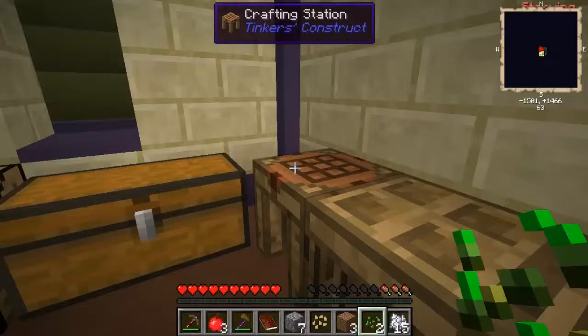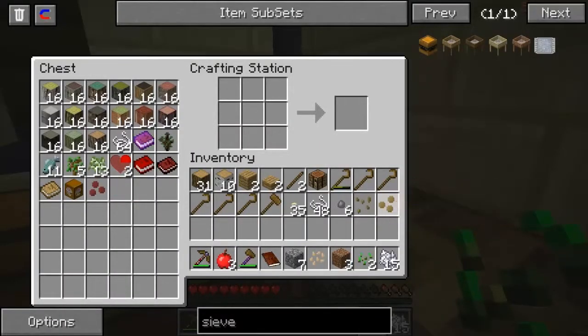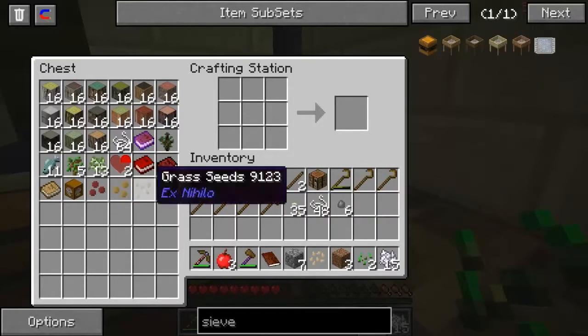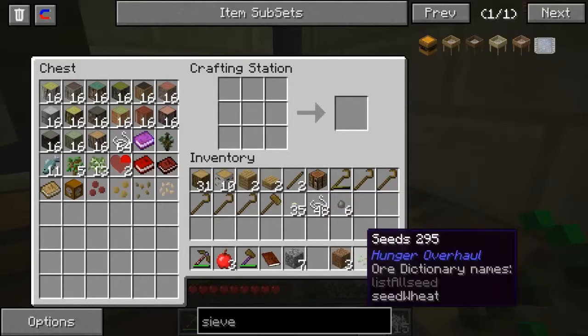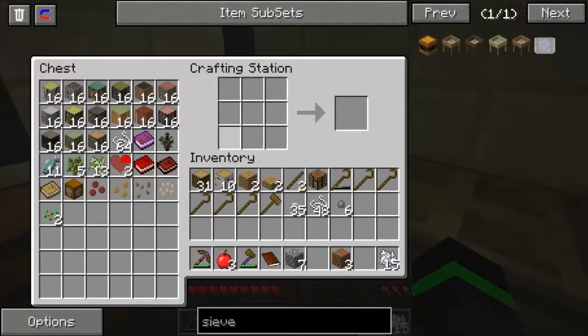I'll show you guys why, probably in the next episode. Another great thing about the crafting station is that when you have a chest next to it, you can put stuff into the chest without having to open the chest — it's pretty cool.